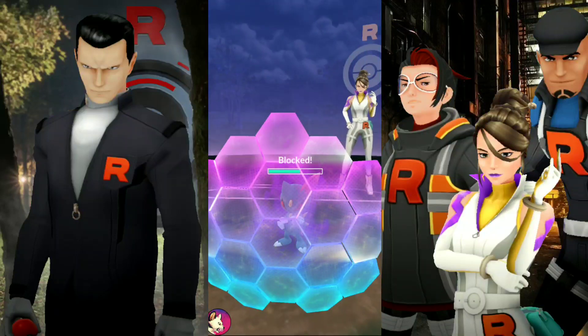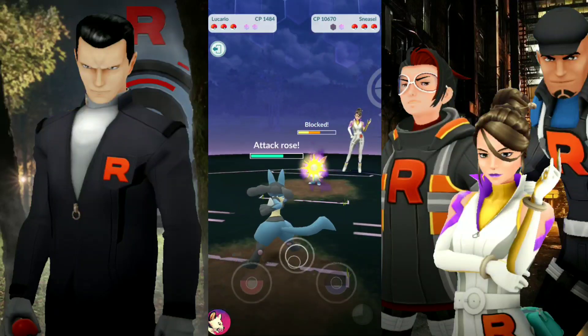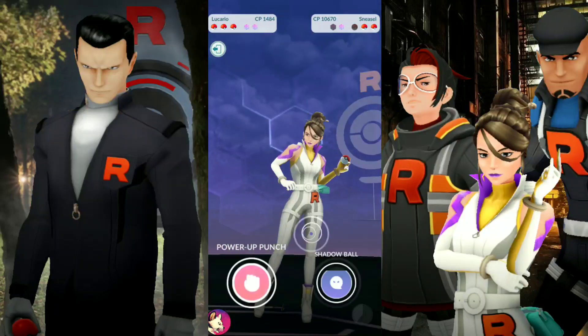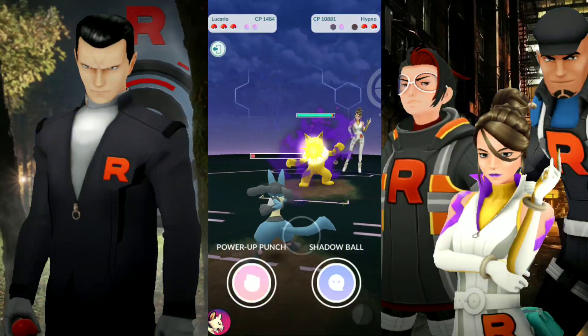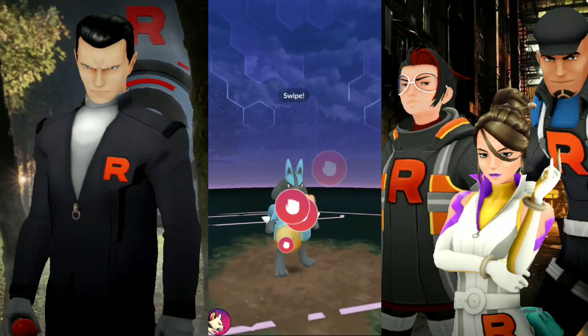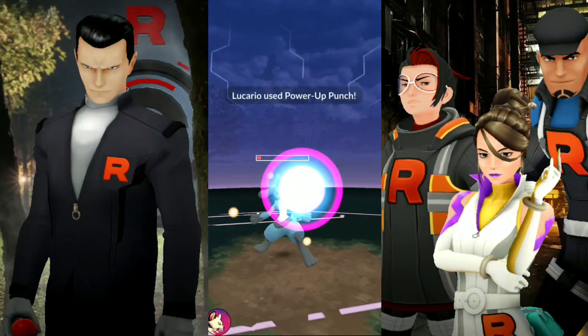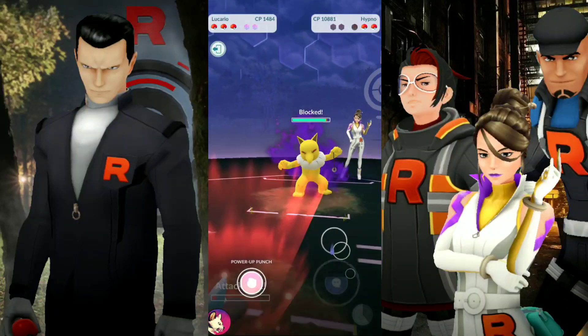Remember, you don't need to hit those charge moves when they have two shields because they're just going to shield them up anyway. At this point I could have used my charge but I decided to just finish it off with quick moves. In comes the Hypno. This Lucario at 1,500 CP is going to be putting in work. We're able to even get off a Shadow Ball because we take advantage of all of the freezing.